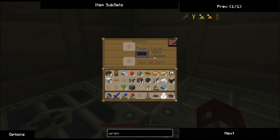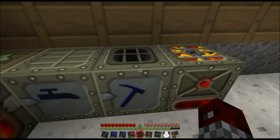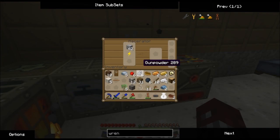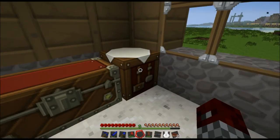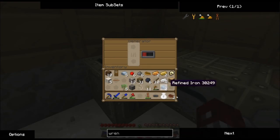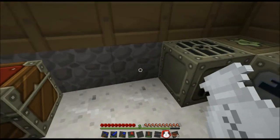We got our iron furnace melting away. We're probably going to need some more tin very soon — I'll macerate some tin. Next episode we're going to go a little bit more into Thaumcraft I think, to have some fun. Or Equivalent Exchange — we'll see. Topsy is signing out for now, thank you for watching. We need more power — I'm going to fix that. I'll see you next time. Bye.